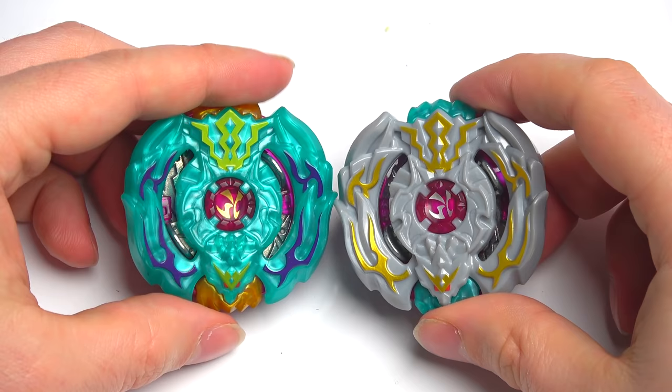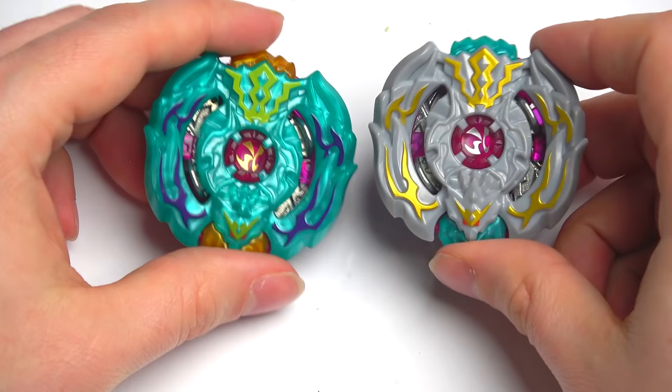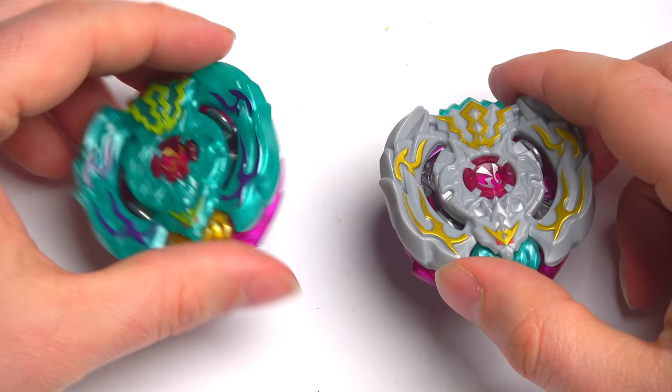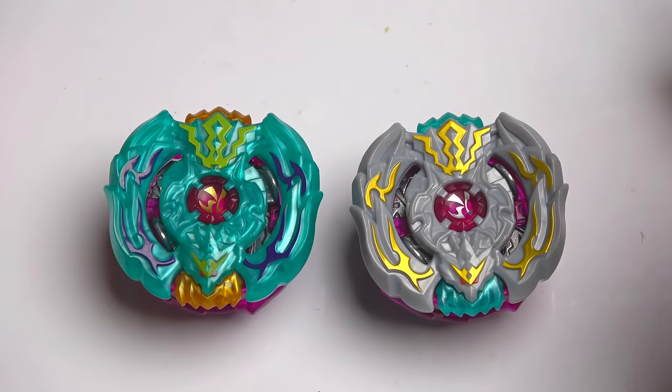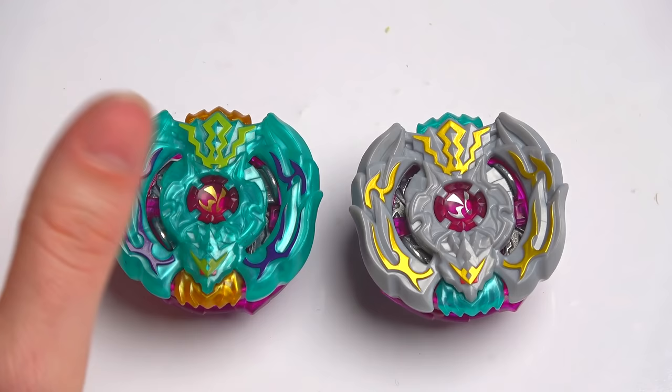Guys, in the comments below — which one do you think looks better, the original or the recolor? The turquoise or the silver? They both look phenomenal, and like I always say, the good thing I like about Hasbro is that they stand up. They've already got the stickers on, which are cool — don't get me wrong — but when you battle, they all start coming off and it just makes them look so ugly with all the scraped-up stickers.